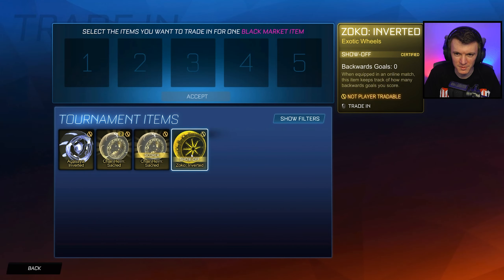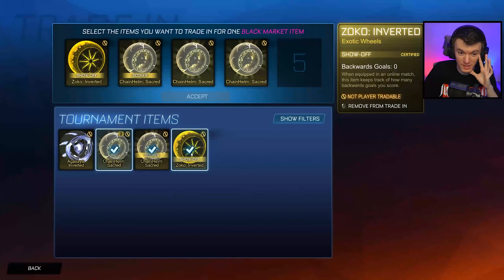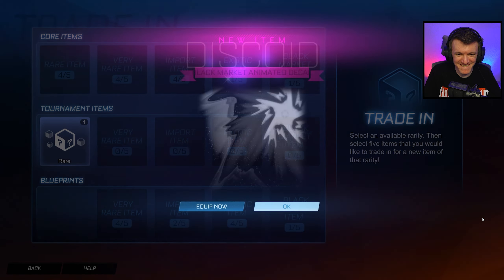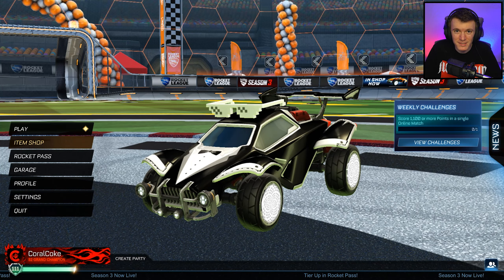That was close. Yes! Let's go. Oh wait, what? This is season one, right? That's not season two. Zoko inverted is season two. So I could get a Digi-Globe, Righteous Gale, Riser, Hades Bomb, Nurgle, Atomic Blip, or Discoid. Oh God, this is scary. Here we go. Discoid Goalkeeper. All right, that's not bad. That's nice. I'll take it. It's not a white Discoid, but not everyone can be Pick-A-Pixel. That's fine.